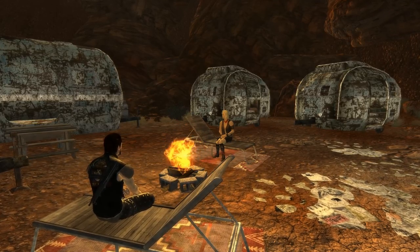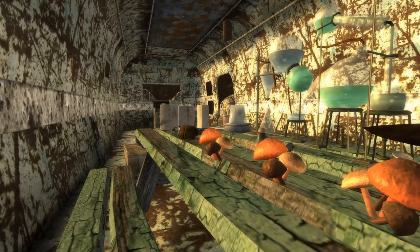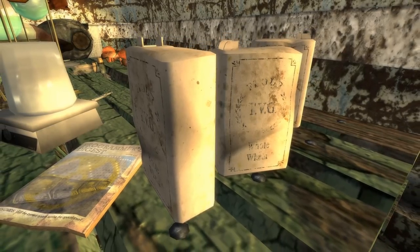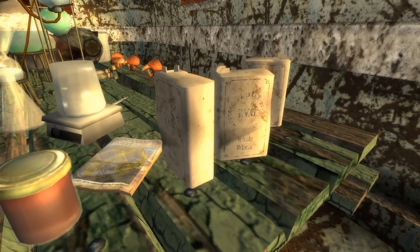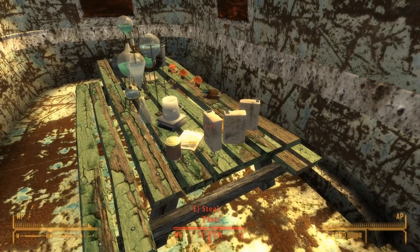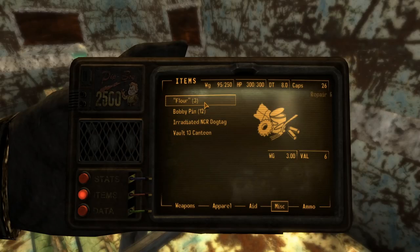In Fallout New Vegas, back at Jack and Diane's drug lab in Red Rock Canyon, we can find a few trailers that the two use for their daily activities. One of these mobile homes has a table that has an interesting rare item on it that we can only find here at the cons camp. This flower is highly suspect. Our first most significant and only indicator is the quotations around the item name when we see it in game.